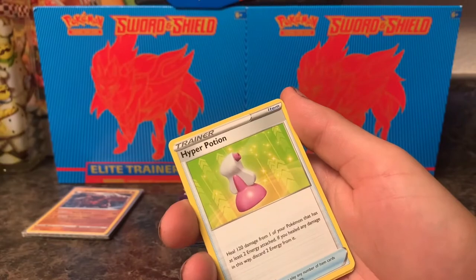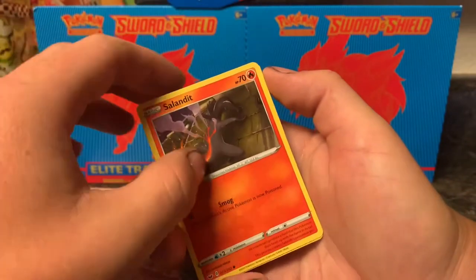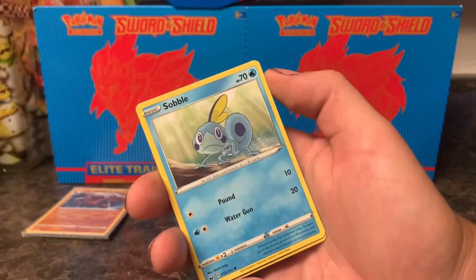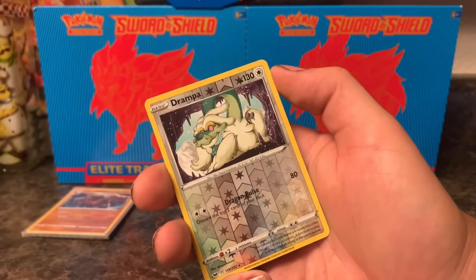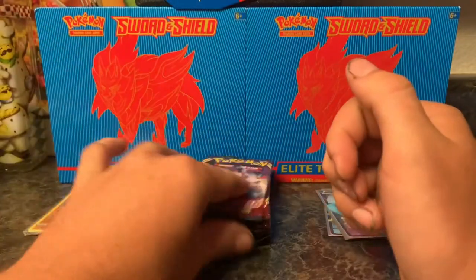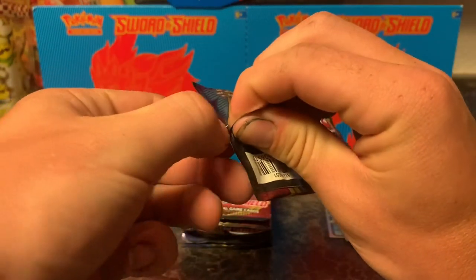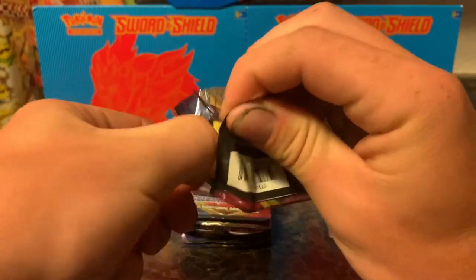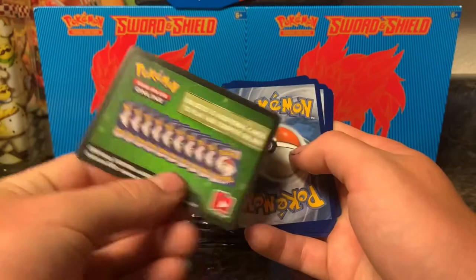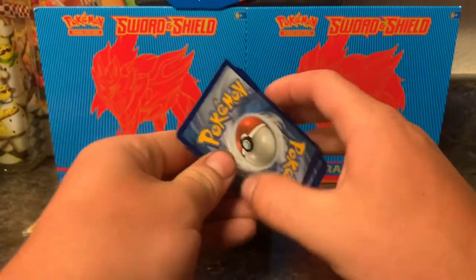I want to give some props to Leonhart — he's actually the reason that I do the 'guess the energy.' It adds a fun effect to an opening. Drampa and Claydol. He's actually who I got that from. There are a lot of people that I've talked to on the Pokémon pages on Facebook that actually watch him. It's just another regular green card — so probably nothing in this one. Guess the energy — Lightning. Dang. Grookey, Sobble, Rhyhorn, Roselia, Dugtrio, and a Noctowl. I feel like I may have just picked the wrong things.